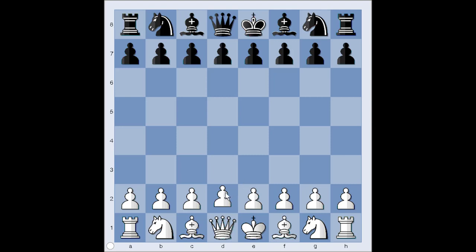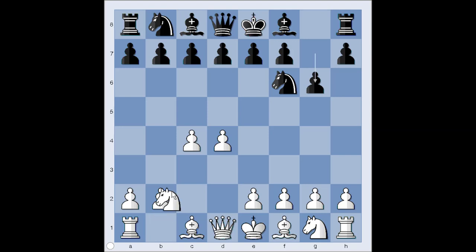Aronian had white pieces and he started with d4. Hammer played knight to f6, c4, g6, knight to c3, and Hammer played d5 — the Grünfeld Defense.